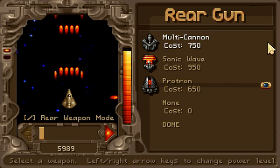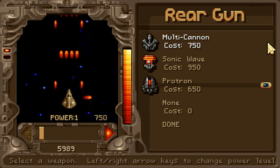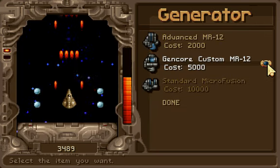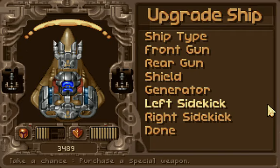Protron. Sonic Wave. Multi-cannon. If you've got a specific preference for these, let me know — we'll try and see what we can come up with. We don't need shields, but I do want that generator. It would help a lot.